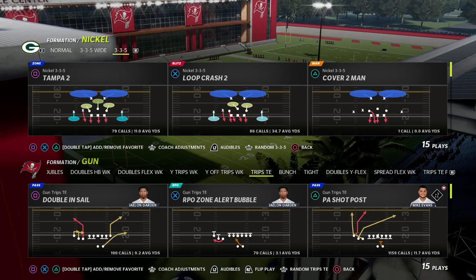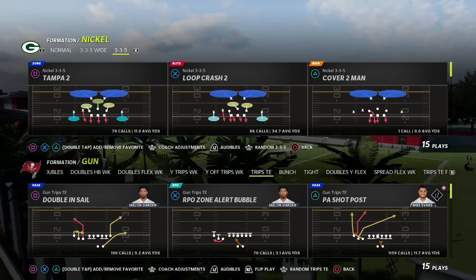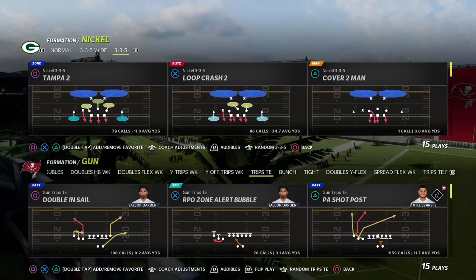I'm in the Detroit Lions Offensive Playbook today. We're going to be taking a look at the Trips Tied In Formation. If you're going to get the full eBook, the link will be in the description to the Patreon.